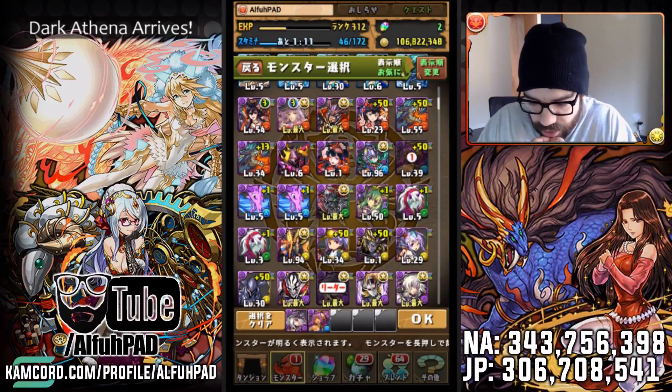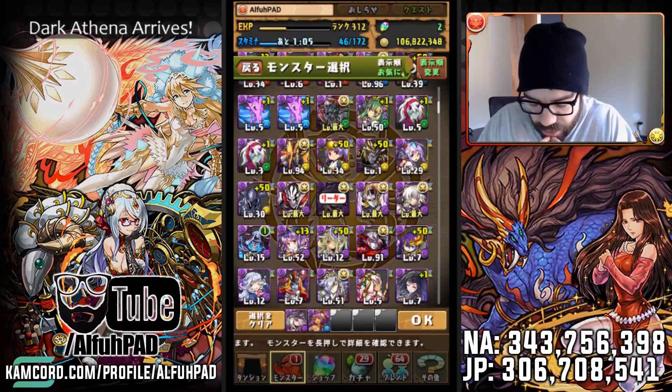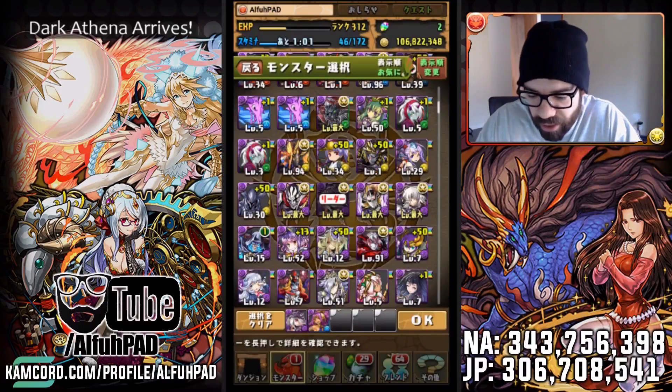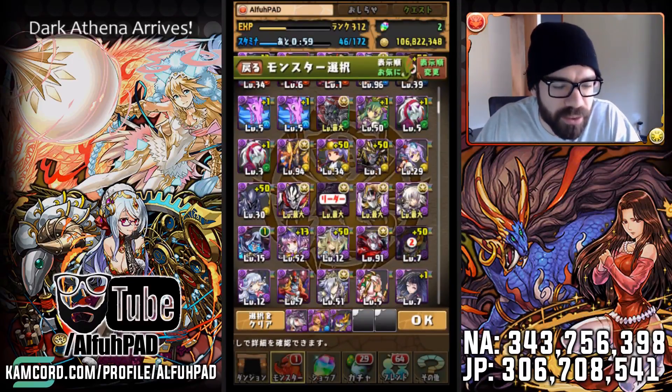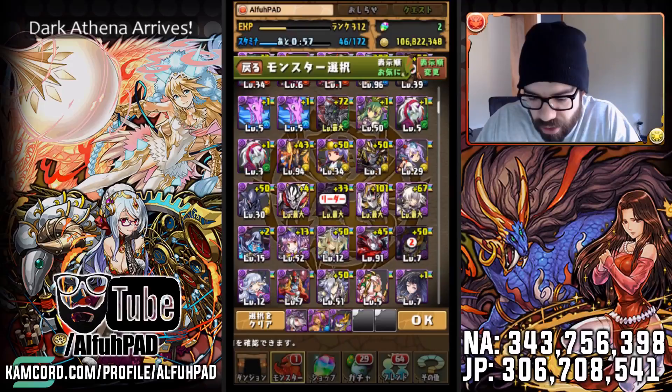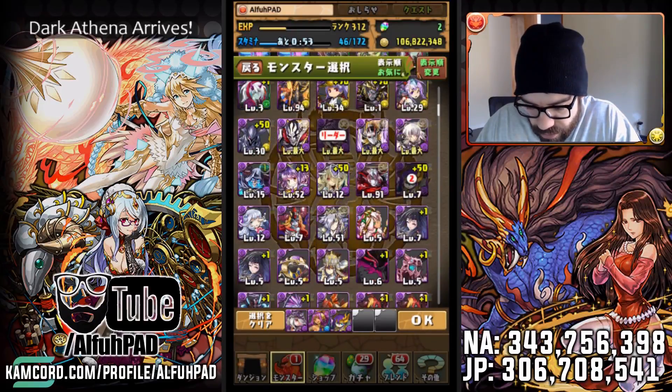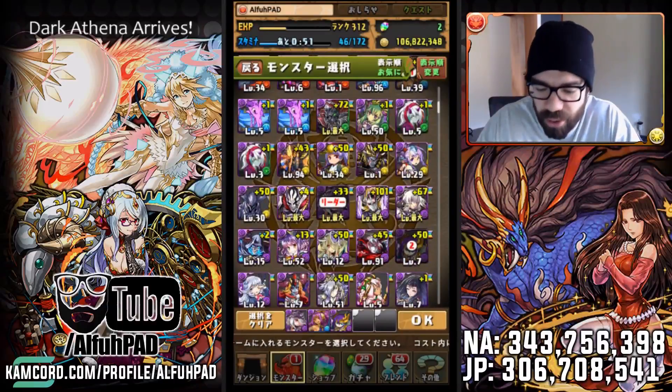Another top tier choice is Awoken Loki. He's not currently in his Awoken form. I definitely still have some work to do to build up this team. Obviously I've been waiting quite a while to be able to get that card, so I'm just going to make do with what I have for now.